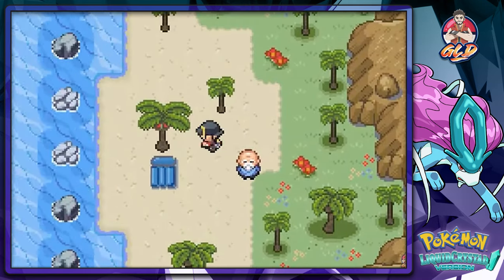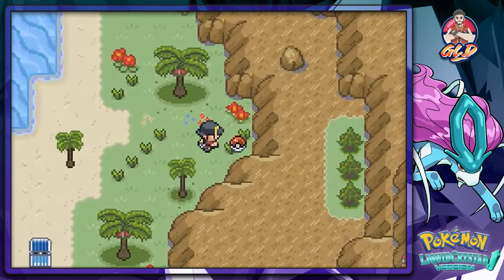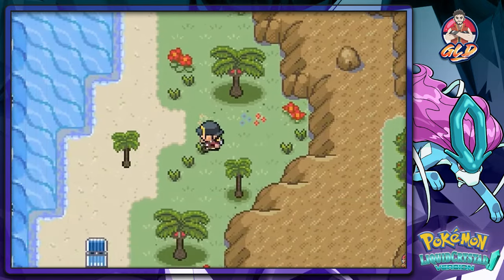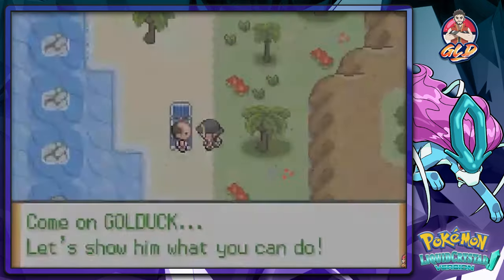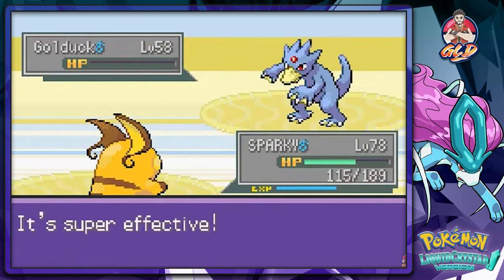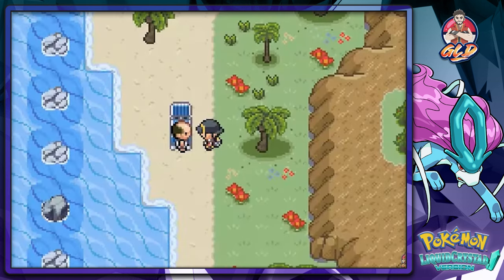At least I've done Pokemon Liquid Crystal and had fun doing it. We found a Nanab Berry. Another thing that intrigued me is that eventually we did have our Orange Islands kind of challenge — in the Alola region, they kind of made that into a main region and main game.